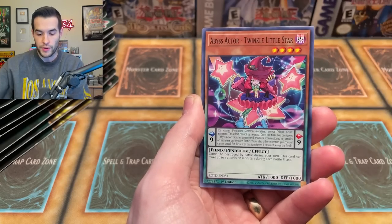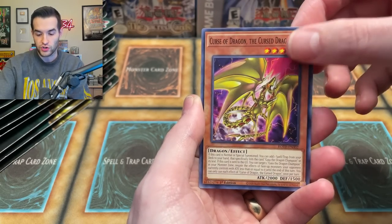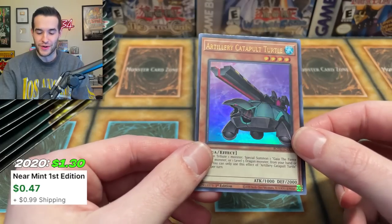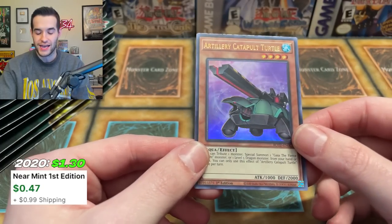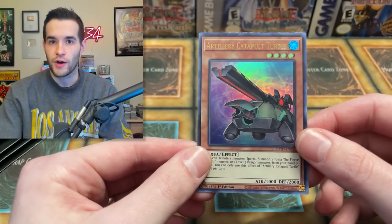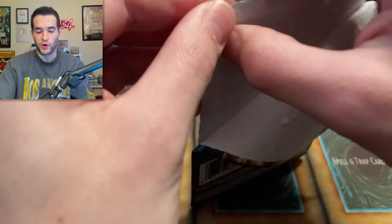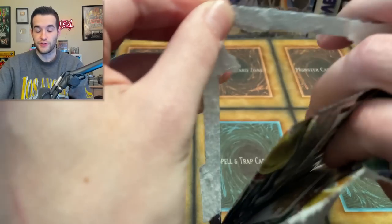Mulfi Rabbit, Galloping Gaia, Fright for Repair, Abyss Actor Twinkle Little Star, Curse of Dragon, Curse Dragon, and our first Ultra Rare — Artillery Catapult Cannon. Interesting card, probably not going to make our $250 back, but we have our first ultra. I guess technically a super is a foil, but I don't call those foils anymore even though they technically are.